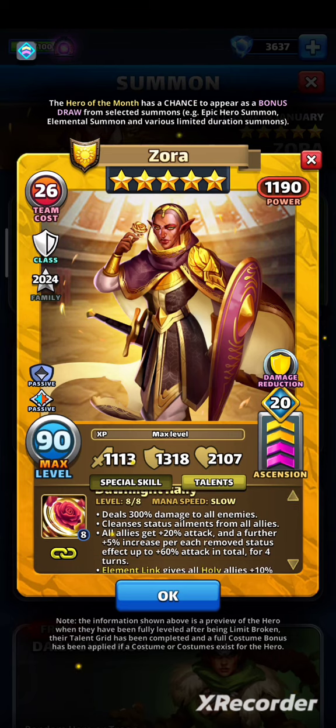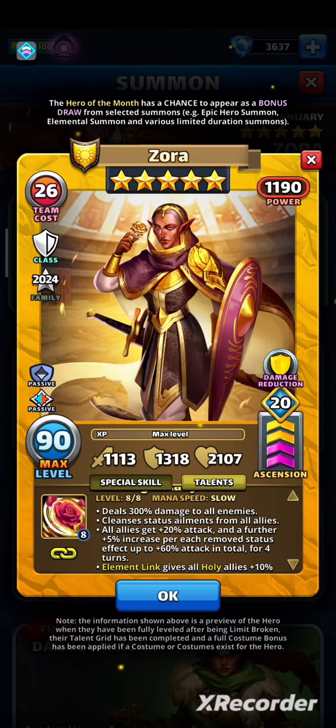All allies get +20% attack and +5% per each removed status effect, up to +60% attack in total for 4 turns — that's a good one. If there's nothing to cleanse, she'll give +20% attack. If she removes 8 effects, she'll give +60%.